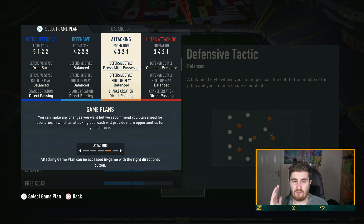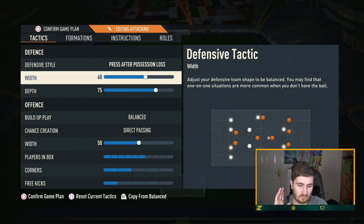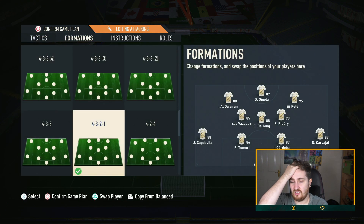For this one I am not running a more defensive version. For me, the 4-3-2-1 you don't really want to play defensively — you want to play it more attacking. Some formations like the 4-3-2-2 or the 4-2-3-1 you can play a more aggressive or more defensive version of them, but for me this formation is definitely more catered towards playing a more attacking variation. So I'm going to 60 width — but let's look at the formation first.